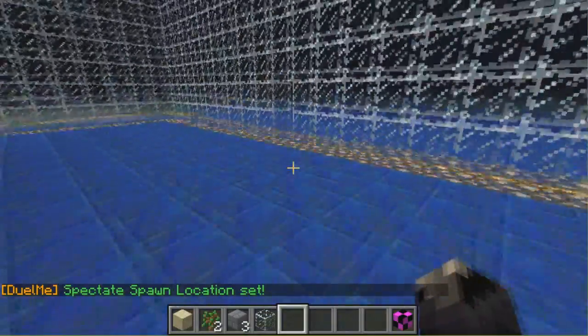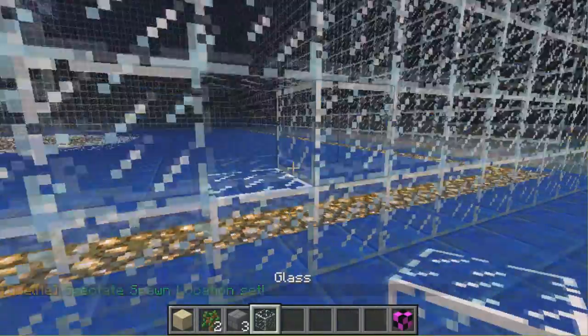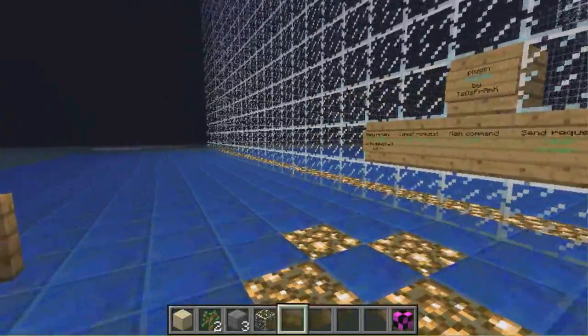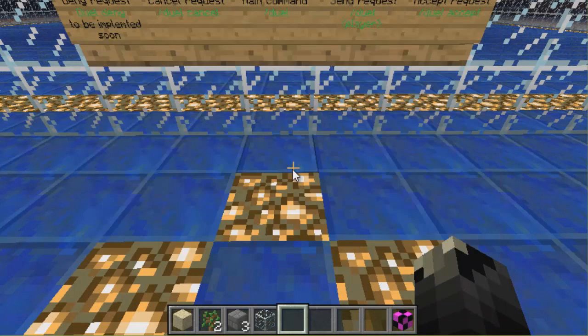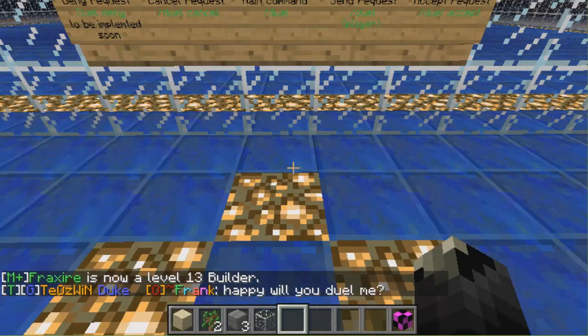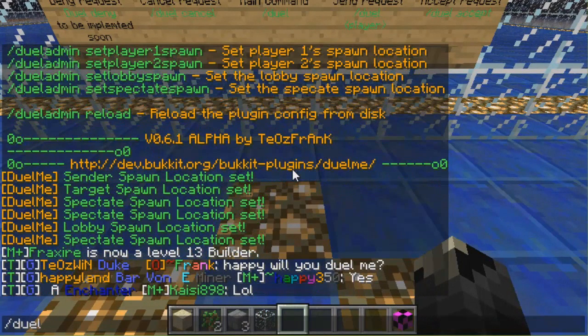Next thing we need to do now is find a player to duel. So what I'm going to do is find a player I can duel with. Bear in mind my inventory here — I'm in creative mode. Let me see if I can find someone to duel. I'll send them a request: slash duel happy.